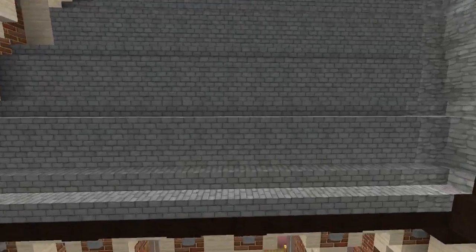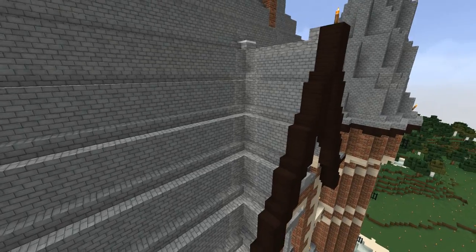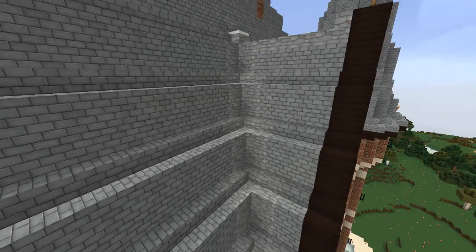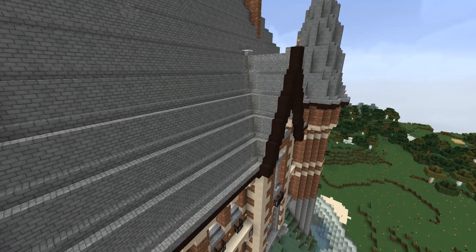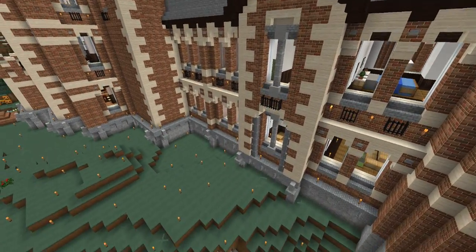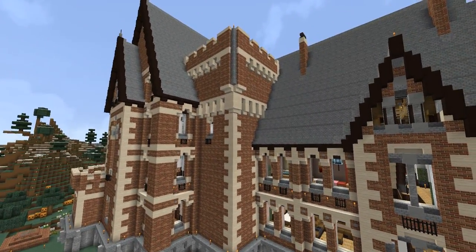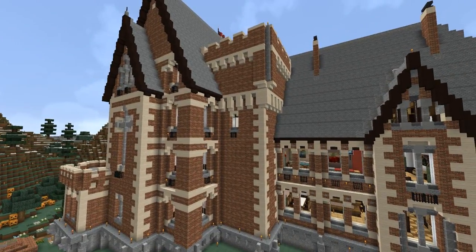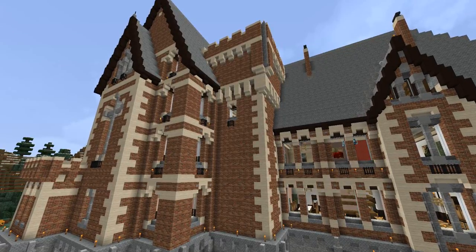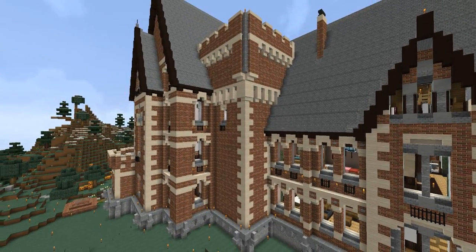The roof is all stone brick, except where two roof lines come together and meet. Wherever roof lines come together, it replaces the stone brick with cobblestone, and that just adds a little shadow effect or interesting touch — a little professional detail that Paul Montfort did. It's also got these buttress castle-style features built in here, and that sticking out from the corner just looks really cool.